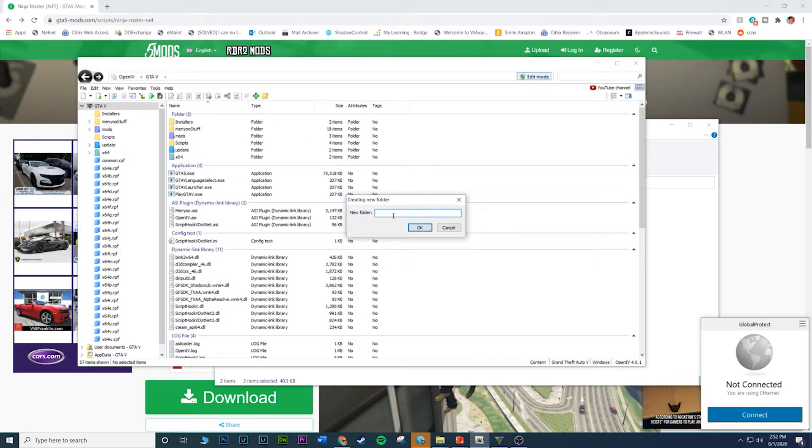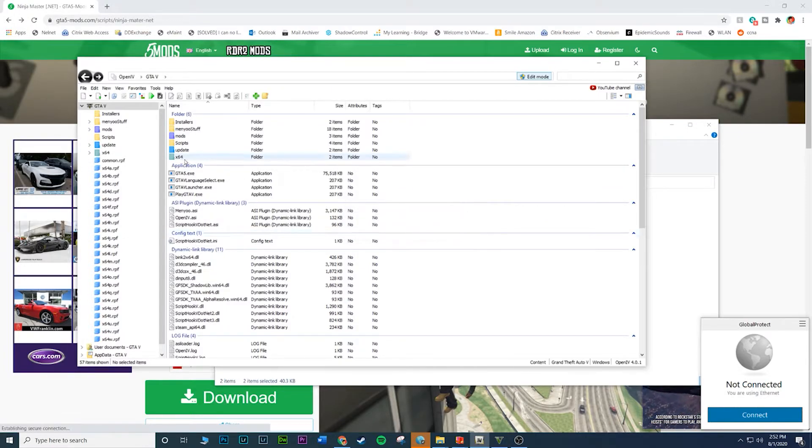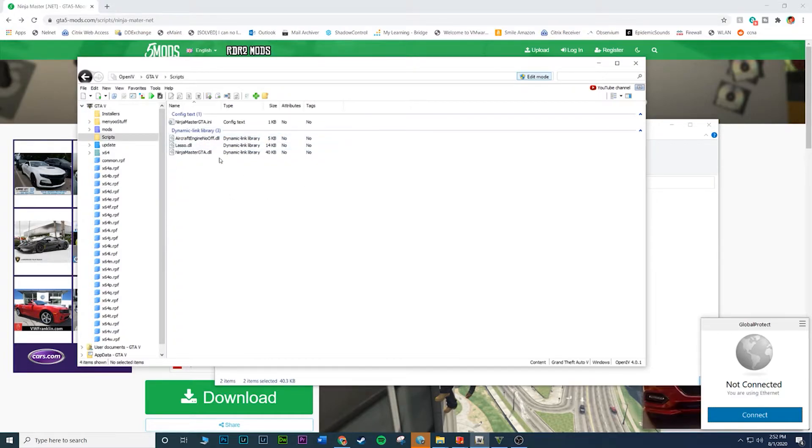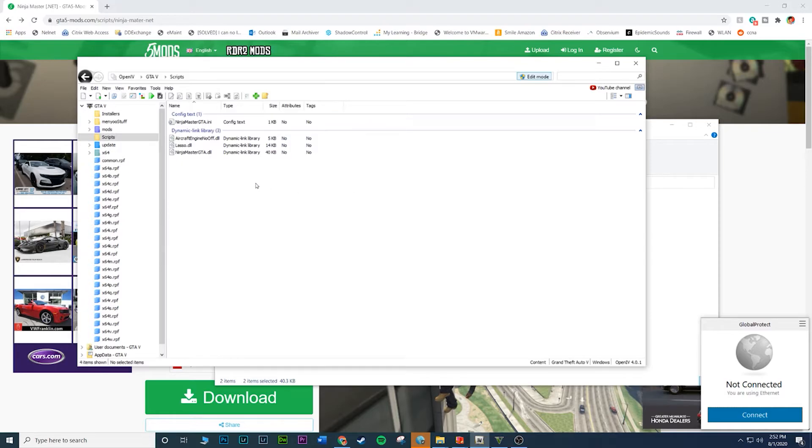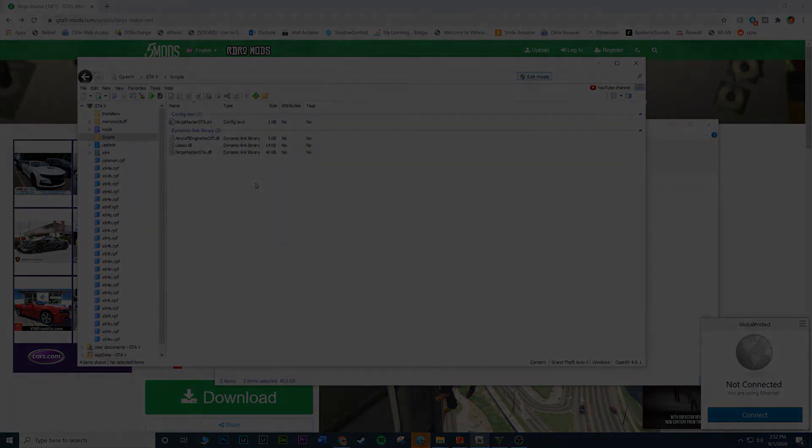If you don't have a scripts folder, just right-click, create a new folder, and name it 'scripts' in lowercase - it'll work fine. It'll be empty of course, but once you create it, double-click, drag and drop the files in, and that's it - simple as that. Hopefully you guys enjoyed this mod. If you have any questions let me know, and if you want to see more in the future give this video a thumbs up. I'll catch you guys in the next one - take care!